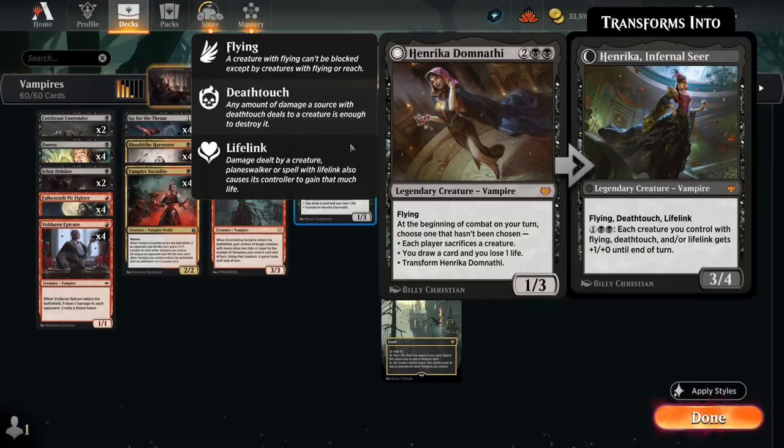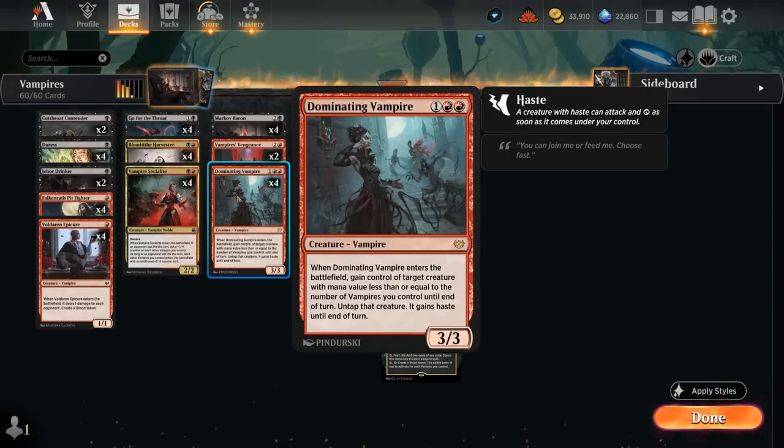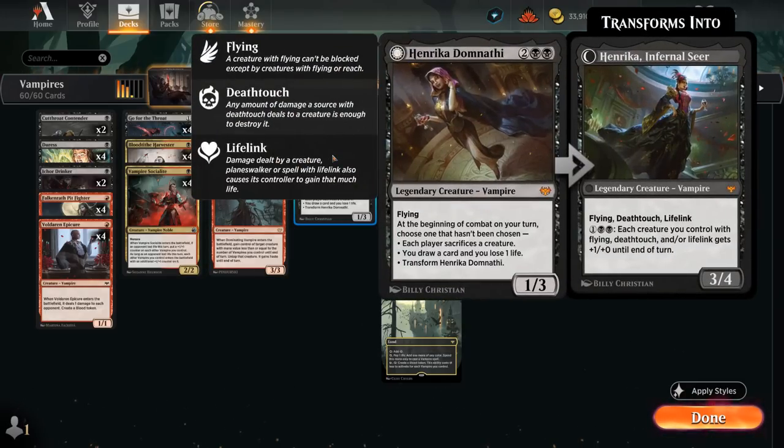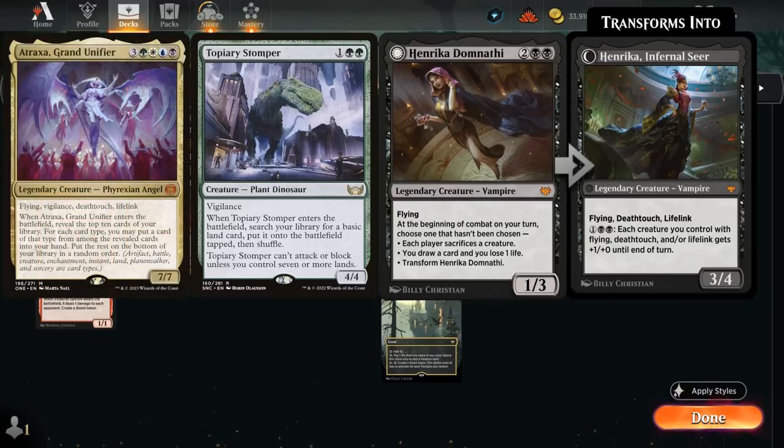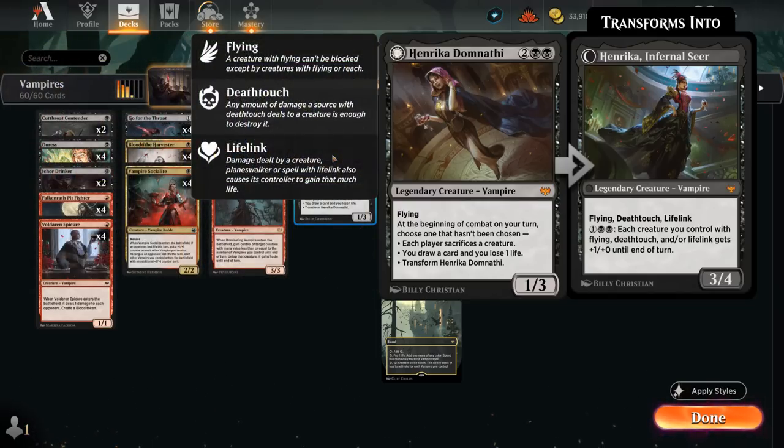The real combo with Dominating Vampire is alongside Henrika Domnathi. If Henrika is on the battlefield and on the first turn we chose to pay one life and draw a card, then on the following turn we can play Dominating Vampire, steal an opposing creature — say the opponent has one medium-sized creature we can steal and one very large creature that's too big — we steal the smaller creature and then use Henrika's ability where each player sacrifices a creature. We sacrifice the stolen creature and the opponent has to sacrifice the creature that's left. I actually pulled this off in a practice game, stealing a Topiary Stomper and making the opponent sacrifice their Atraxa. Of course Henrika is also a flying threat to help close out the game.